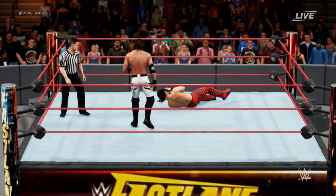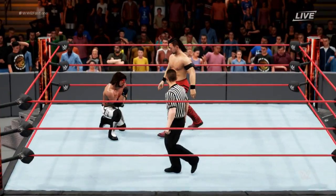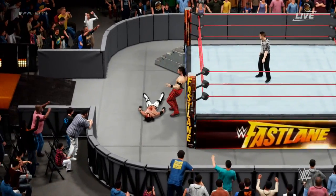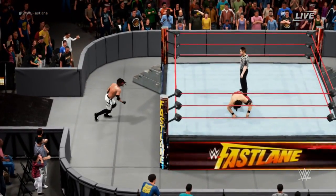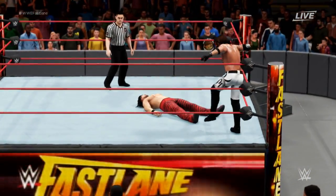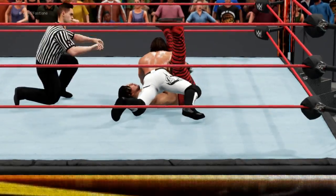Big knee into the head of Shinsuke Nakamura. What a match this is! Oh, kick right into the back. AJ going for an elbow drop — Nakamura moved out of the way. Clothesline to the outside! What a match this is at full speed — good God, if they actually wrestled that fast... Can you imagine WWE with Shinsuke and AJ at Fast Lane? Who's going to win this match? Look at the perspiration. AJ is getting decimated right now.